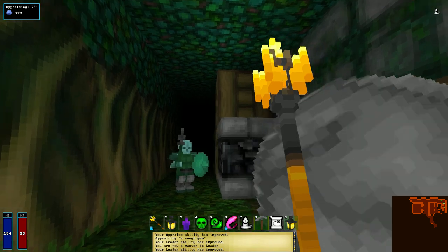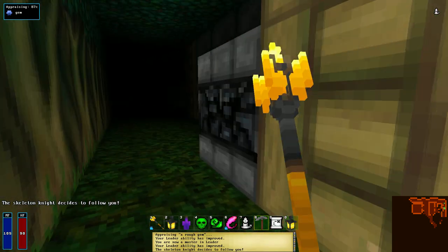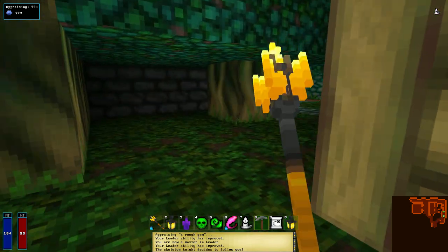At some point, your summoned skeleton ability will produce another skeleton to fight for you — a hooded skeleton with a slingshot. This minion is a pretty nice addition to your forces. Just like your other skeleton, the more you let it fight for you, the better it becomes.